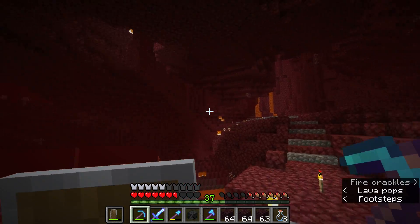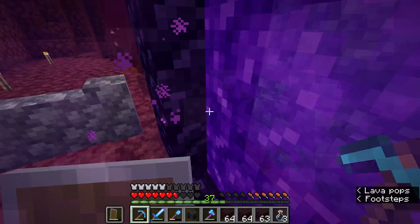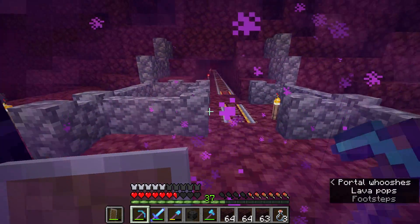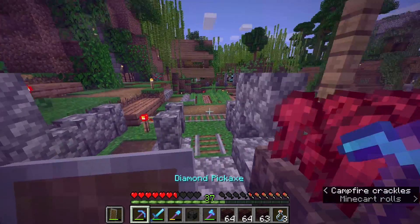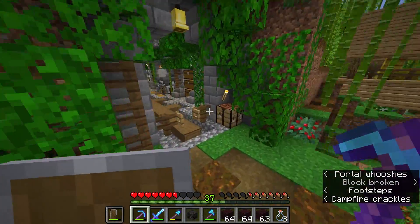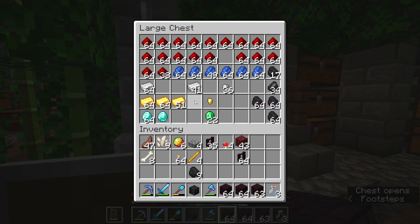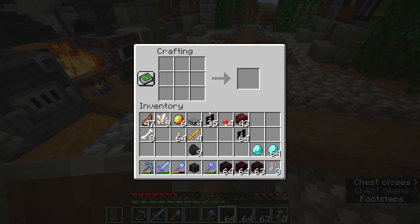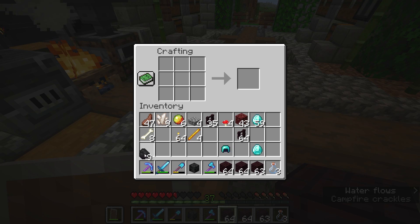Right here we just kind of do a loop-de-loop around, but I think it works out just fine. So we do need to head back and I need to make a couple things. We need to start enchanting some diamond armor. We do have enough diamond at this point that we can make our first set of diamond armor. This is going to be very helpful because I do plan on fighting the Wither today — that is my goal.